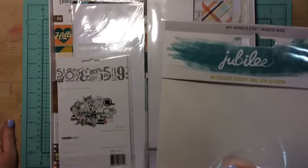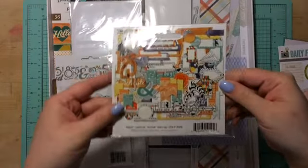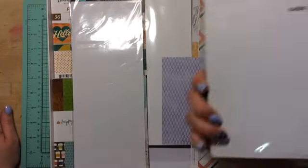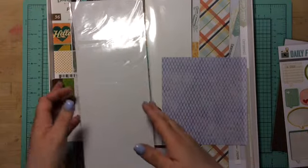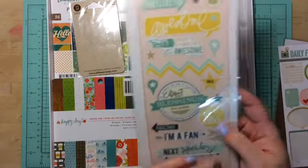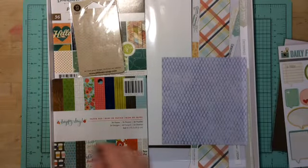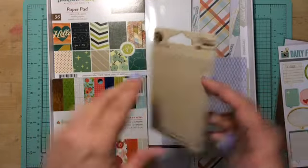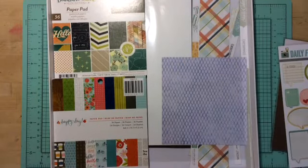These ephemera pack — Jubilee by Mind's Eye — all used up, so that can go in my pile. I used up all the Kaiser Craft Mr. Fox, all gone into my pile. Ended up using all of these that I pulled — I think there was only a couple of them, but I used them all up. I had some enamel stars and they're all used up, so into the pile.